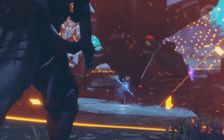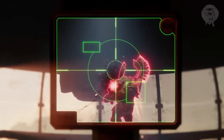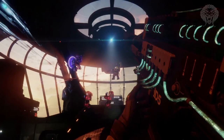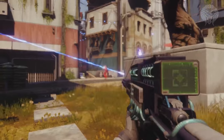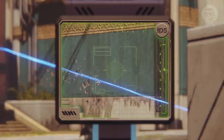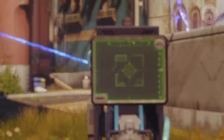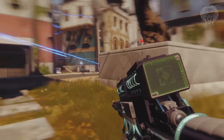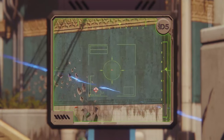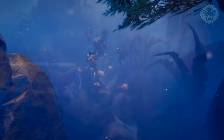Next up is a weapon that looks very cool and is probably my personal favorite — what I believe to be an exotic sniper rifle. It looks too unique to be a legendary. In the Crucible footage it actually gets a one-shot kill to the body, which snipers are not supposed to do in Destiny 2. I've talked to Bungie designers and they confirmed snipers are still a one-shot to the head, not the body. This gun being able to one-shot to the body adds even more evidence that it's exotic. You can also see it being used against a Cabal boss in what looks like a strike or mission.